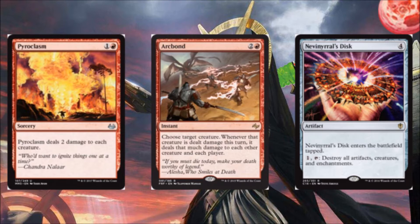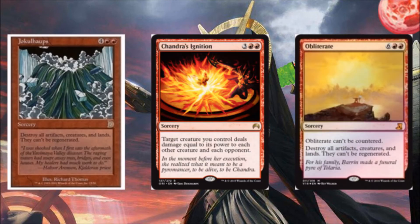Hazoret swings in, say her power is naturally at 10, they block — it doubles up to 20, then Arc Bond so when that creature gets dealt the damage it doubles up to 40. Kills everybody, yourself included, but you feel like a winner. Nevinyrral's Disc Wraths everything pretty well. Jokulhaups Wraths the lands as well as the creatures — only play this if you feel like being a dick, but it's really hard to recover when there's a 20-foot-tall Egyptian Goddess beating you down and you don't even have mana. Chandra's Ignition is good once you've got a little bit of power on your creature — and honestly, with double-up effects you deal 10 damage already to everybody, so strong card.